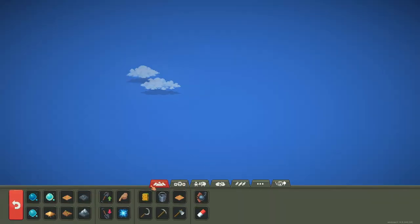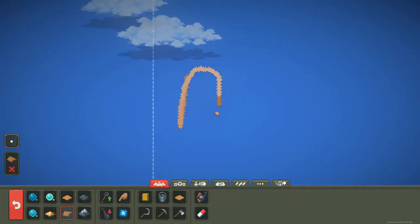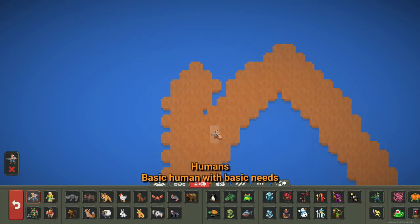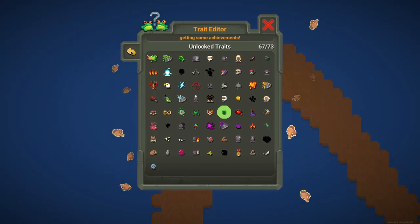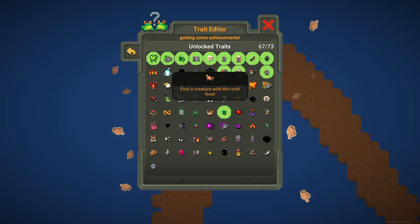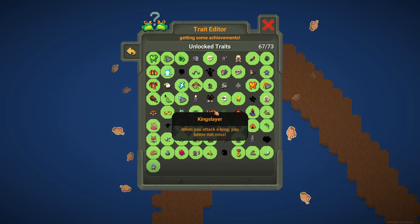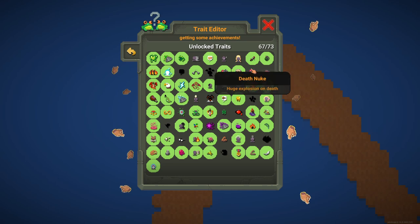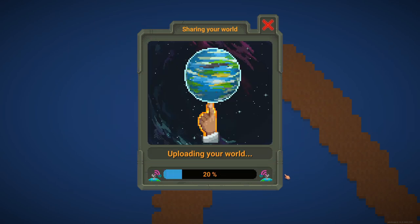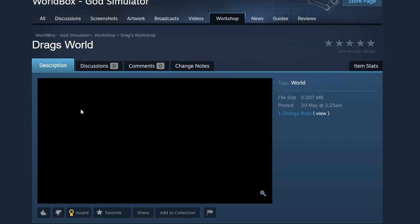To get the Builder achievement we're going to build a world called 'Drag'. I'm going to spawn a human named Knob and give him some traits - random trades for anyone who finds this world on the workshop. I'll give him King Slayer, Eagle Eye, Short Sighted, Honest. We upload it and we just got the Builder achievement! Drag's World is right here.